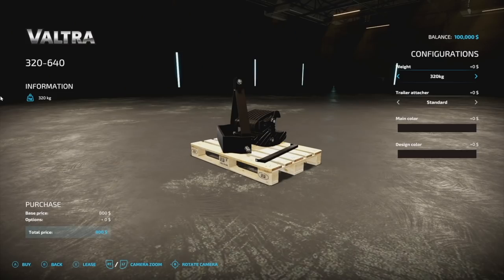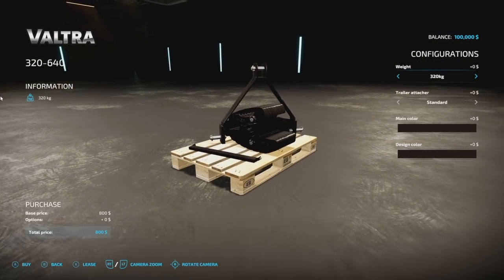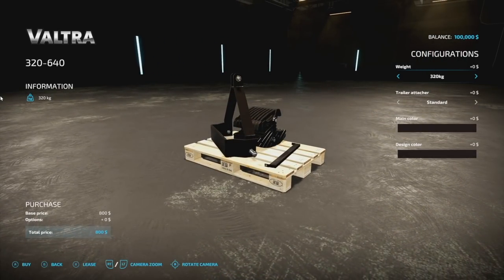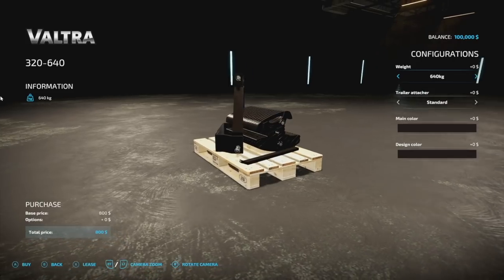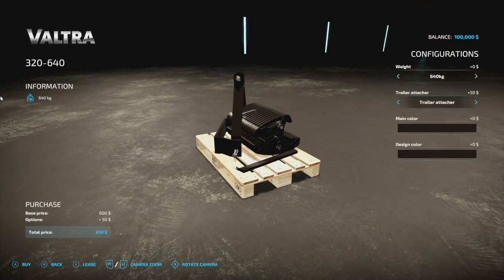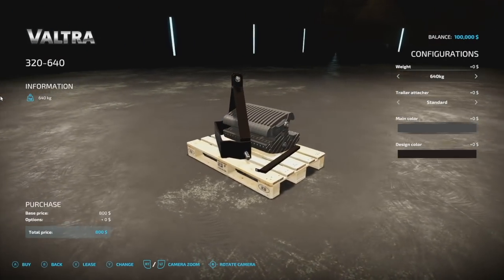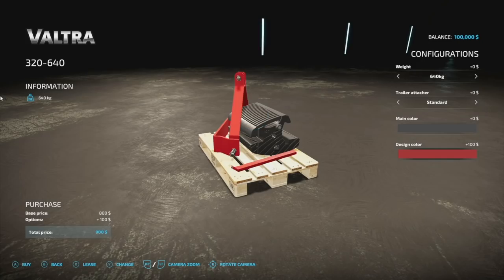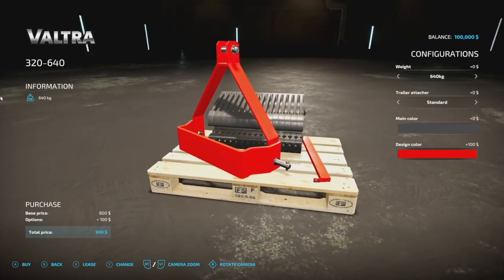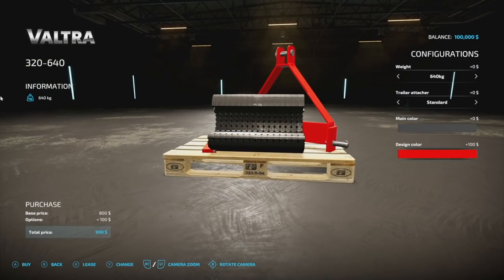If you want a weight, there's the Voucher Slice Weight. It weighs 320 kilograms but you can add extra weight up to 640. There's a trailer attacher option yes or no for the front, and main colors of gray and black, plus a design color to change up the frame. It works like any other weight, just looks a little different.